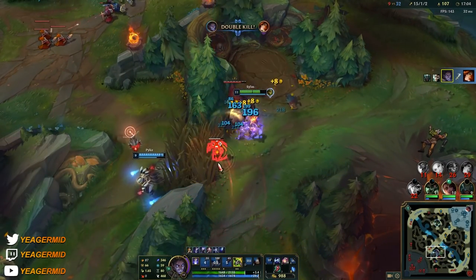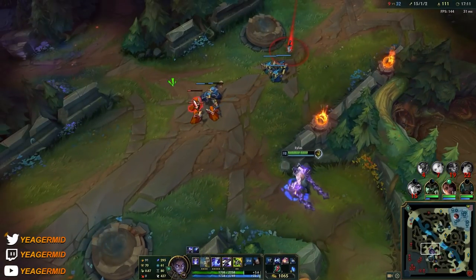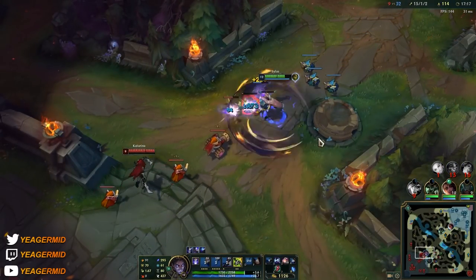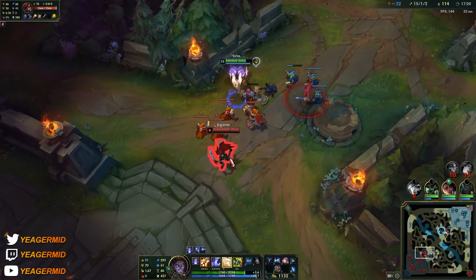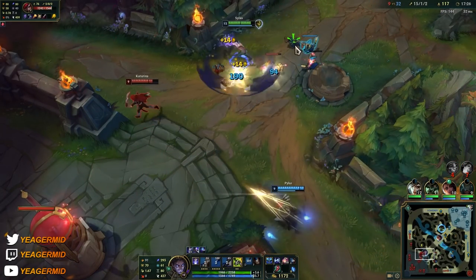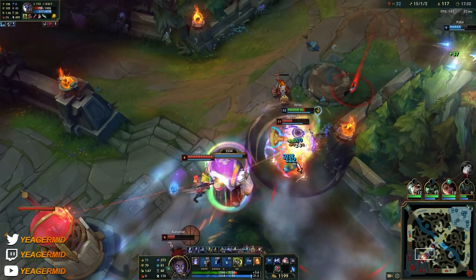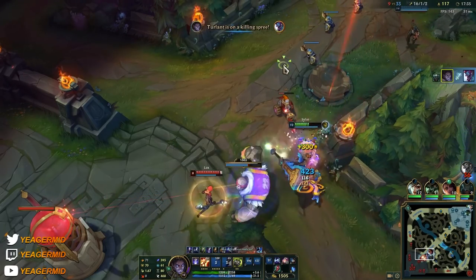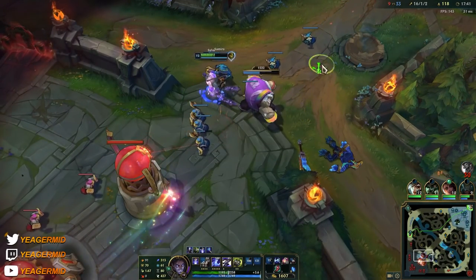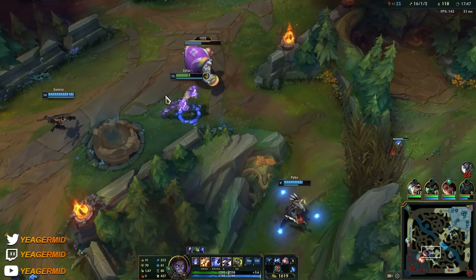That burst damage is absolutely not balanced. Sylas is a champion I like to use a lot in high elo — he's really fun to play and versatile, so you can use him to counter a lot of different team compositions. It's going to be so fun if you get to play against something like Cho'Gath because you can keep stealing his ultimate and keep the HP, meaning you get a lot of permanent maximum health. And that healing is also insane — if people aren't buying anti-heal, they will not be able to deal with you because you have a lot of damage and healing on a very low cooldown, especially once you have Cosmic Drive.